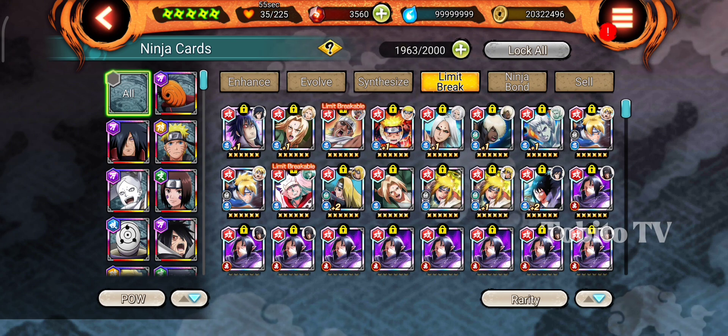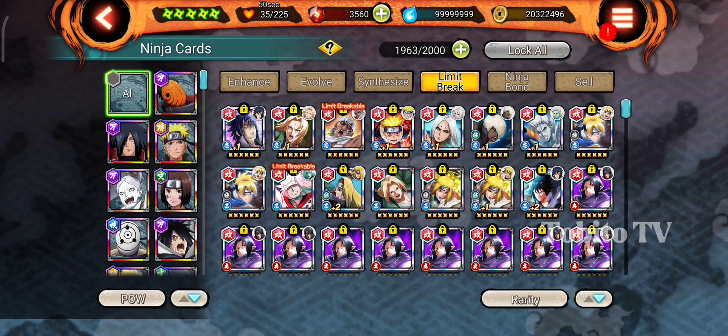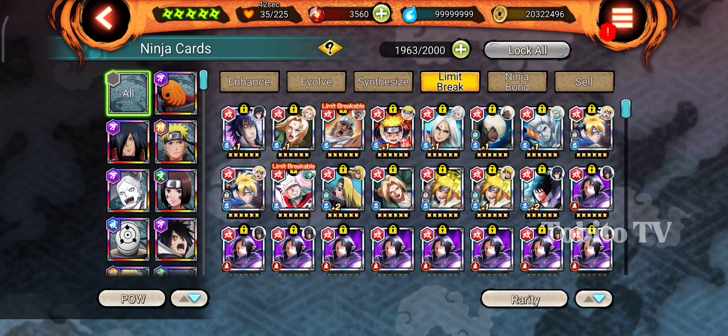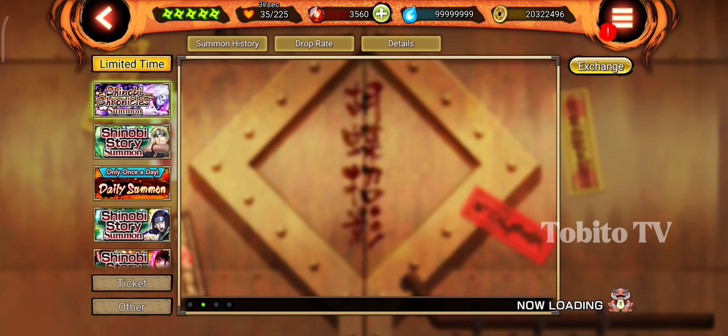This new update for Limit Break is good — good for all players, F2P or P2P. We can save more Shinobites. We don't need to summon until we get the exchange cards.